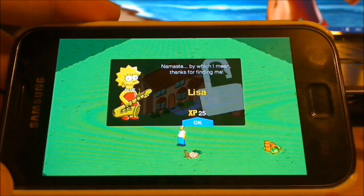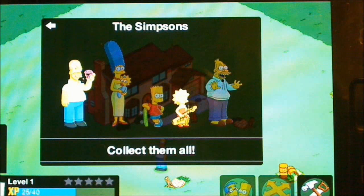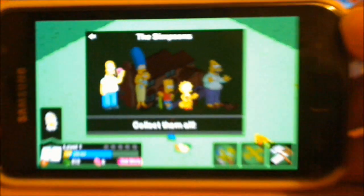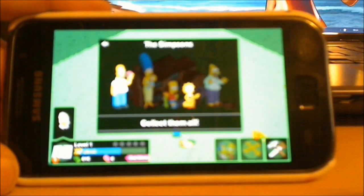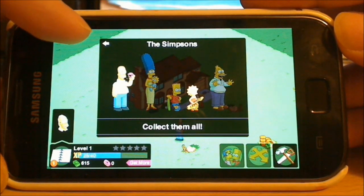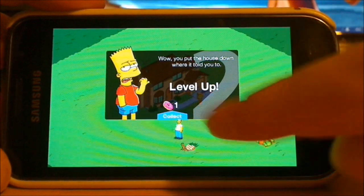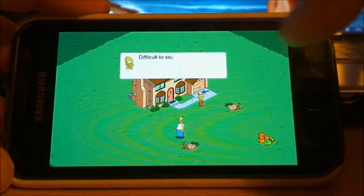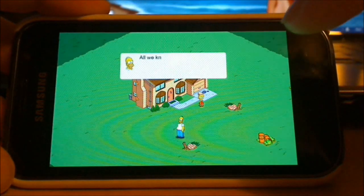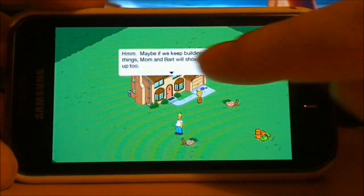We get Lisa as well as the first character. The game has collections of characters — the Simpson family which you need to collect. There's a little arrow in the corner; tap on that and it takes you back. Level up. Lisa says 'I'm glad you're here to guide me through this tutorial' — the house blew up, basically starting from scratch.